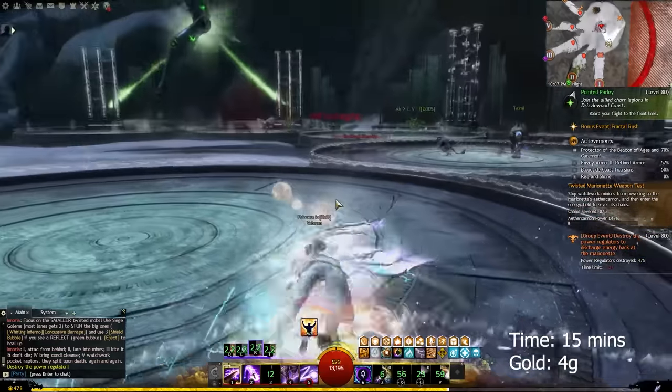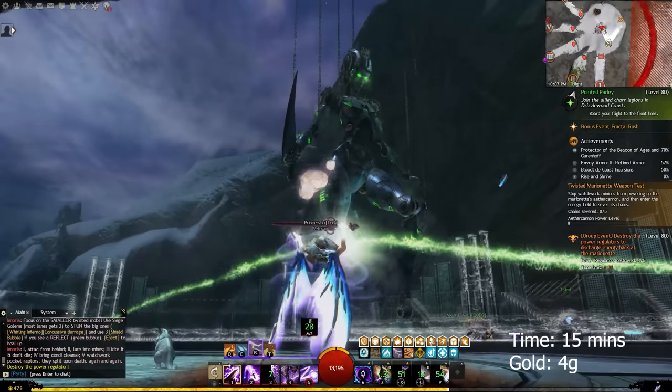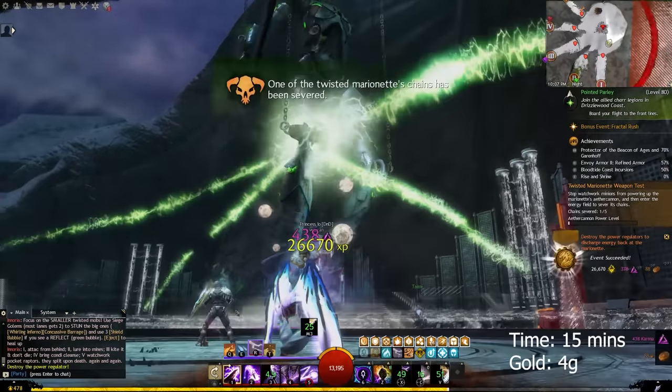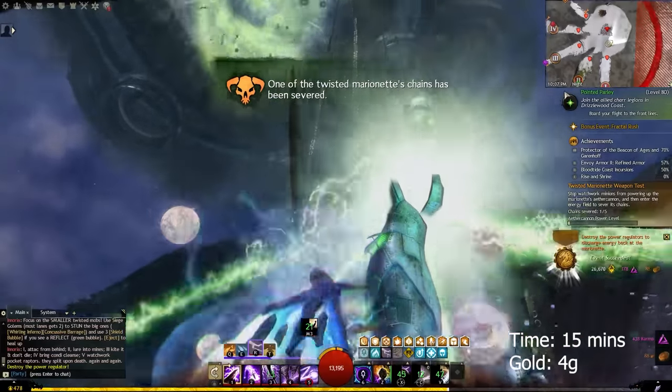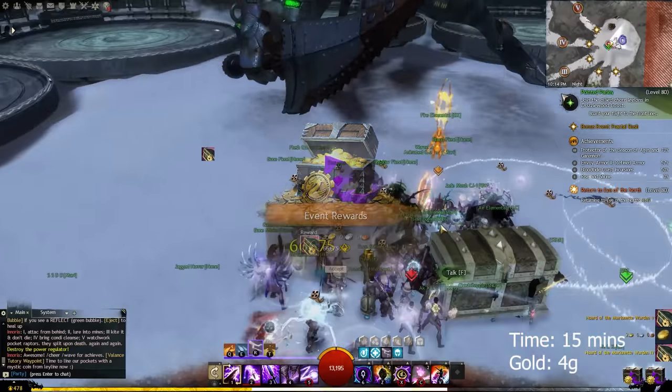While still in Eye of the North, just like Dragon Storm, you have the Twisted Marionette that happens just one hour later. It can be accessed from the same place in Eye of the North and will also give you some loot that can be worth two gold and another two gold flat.